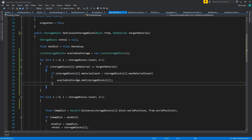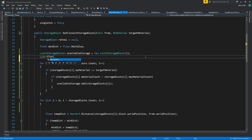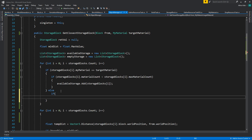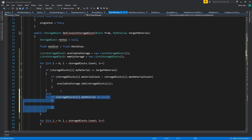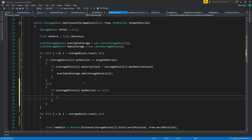This will first look for materials we already have. I'm also going to create a list for the empty ones — empty storage. I'll add an else if: if storage blocks[i].myMaterial is empty and we haven't yet assigned something, we add it as an empty storage block.